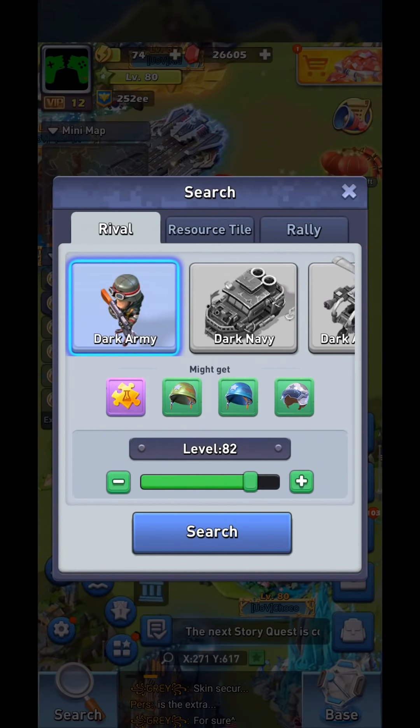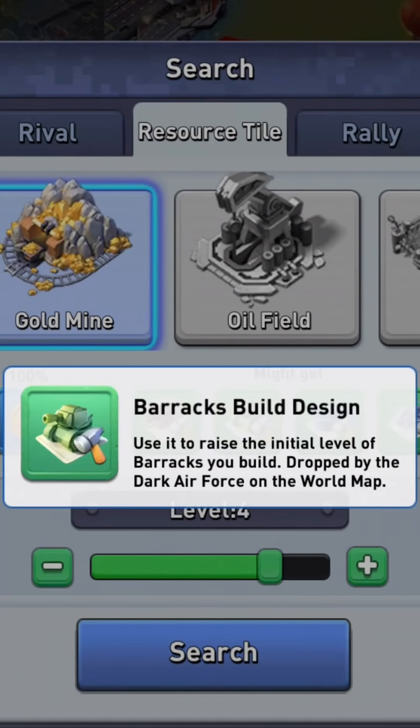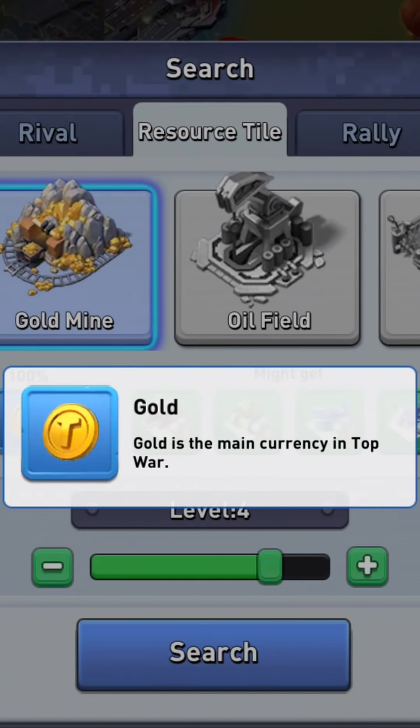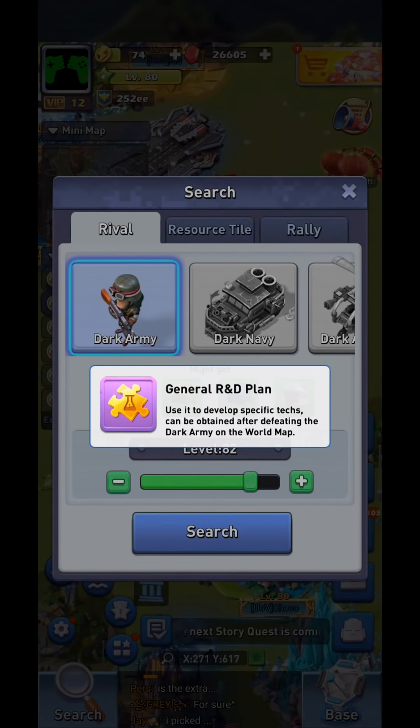You're all going to hit certain walls when you're trying to level up. Generally, from level 1 to 40, maybe level 1 to 50, most people are going to run into issues with tech — all the items that come out of the tech chests. Once you hit that point, usually the problem is gold, up until about level 70. Then from level 70 to 80, the biggest problem is general R&D. Now, this is a pay-to-win game — we can see it within five minutes of playing. If you pay a lot of money you'll level up faster, but I'm going to talk about free ways to do it, and also efficient ways so that if you do spend money, you're not wasting it.